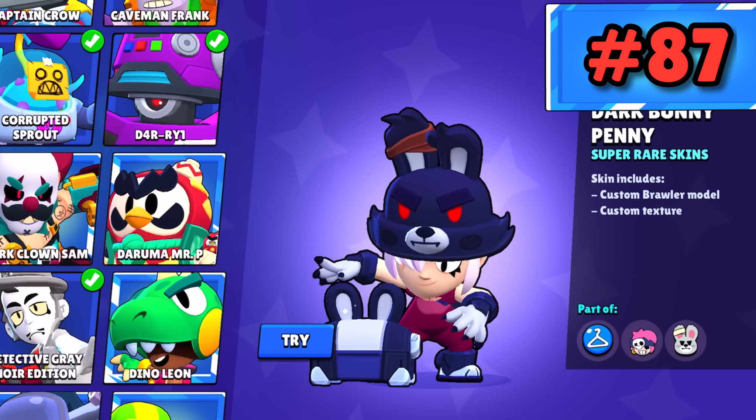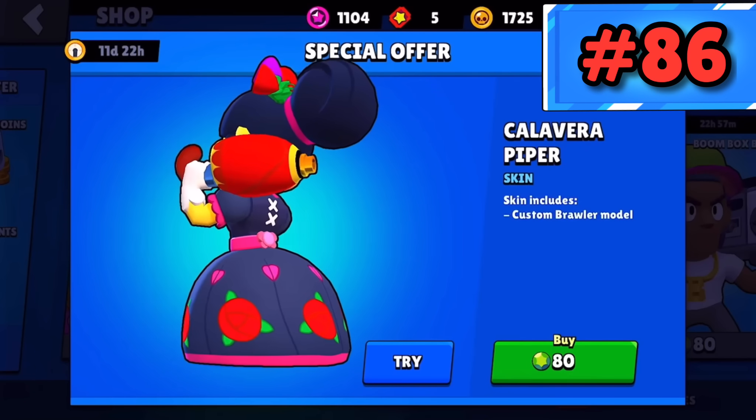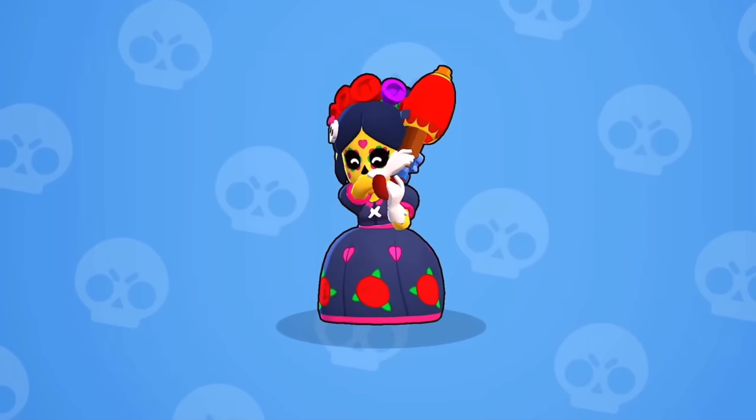Dark Bunny Penny is definitely an improvement to Bunny Penny — the dark wear is cool and menacing, but it's still just Bunny Penny. Calavera Piper — people love this skin but I just don't see it. She gets a cool texture, yeah, but that's all.